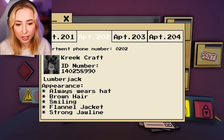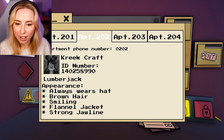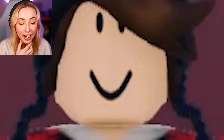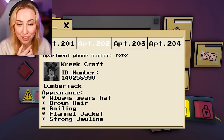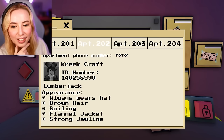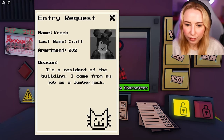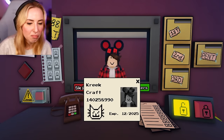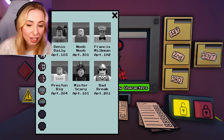Always wears a hat, brown hair, smiling, flannel jacket, strong jawline. Have you got the same jawline? Yeah, okay. From what I can see this looks legit, but you are not on the list. So why aren't you on the list?